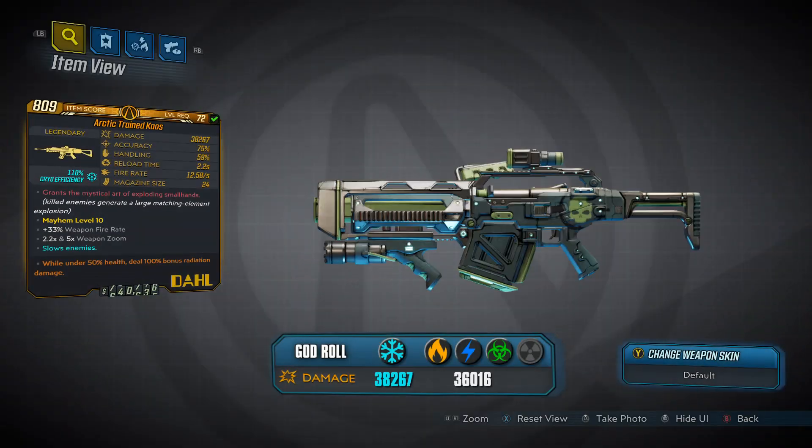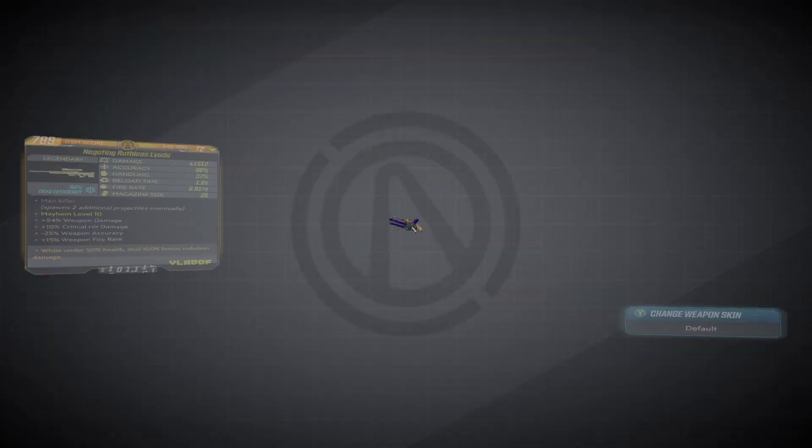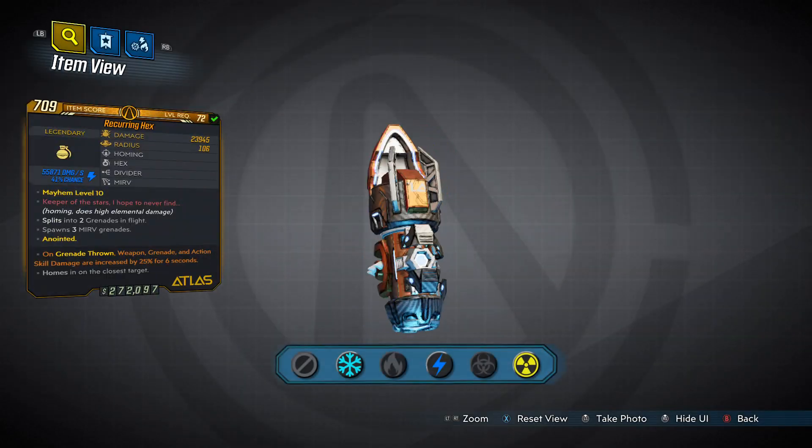So here we can see that it currently has on offer the Chaos Dahl Assault Rifle, the Layuda Vladov Sniper Rifle, and the Hex Atlas Grenade Mod.